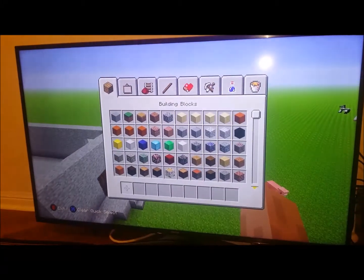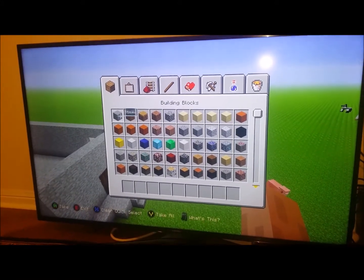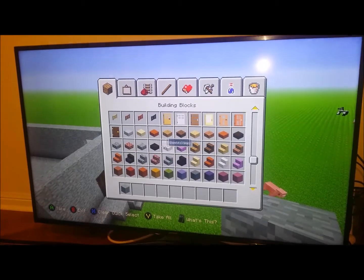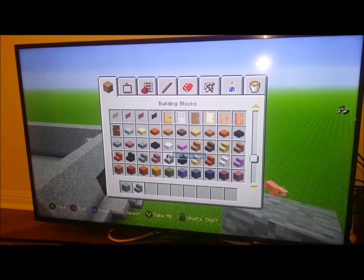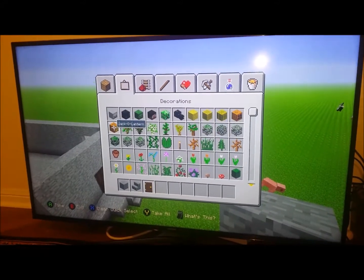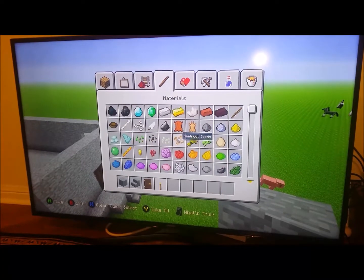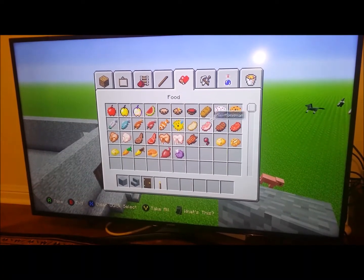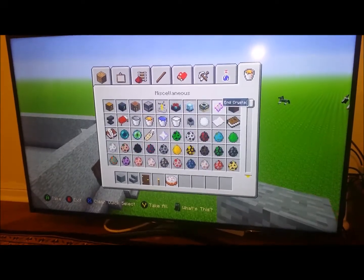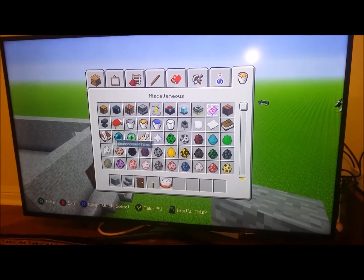First, open up your creative block section. Go into building blocks — we will need stone, we will also need stone brick stairs, dark oak door. And go into decorations: torches, food, we will need cake. And miscellaneous, we will need bed.